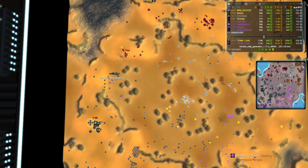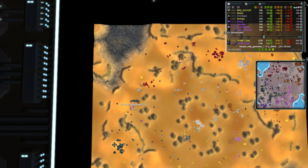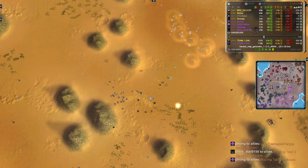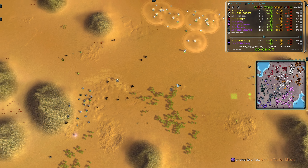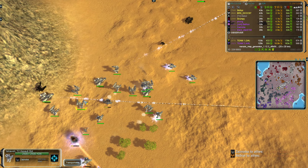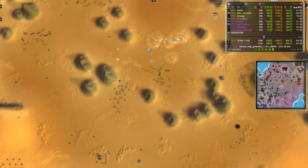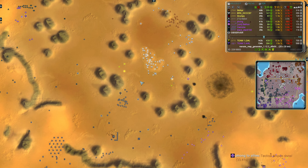Blackstar built himself a tech one navy yard but it's just sitting there. He's perhaps light on units for a 1000-rated player but is going heavy on tech. Meanwhile Fong has gun, tech two and the tactical missile launcher — a setup well suited to rapid veterancy. With the TML it's very easy to destroy tech two mass points and gain vet quickly. Zaz and Brazil — the two highest rated players — face off, with Brazil using mobile Aeon shields that absorb many shots.